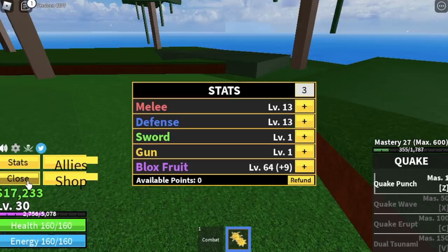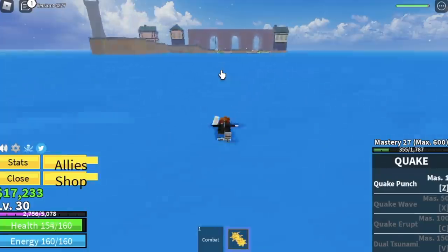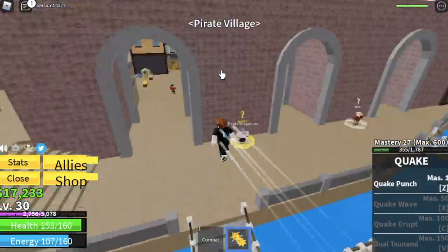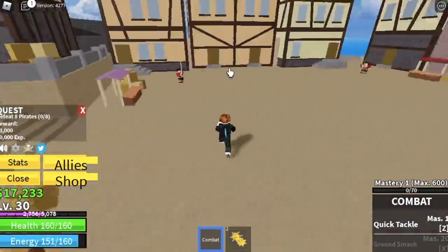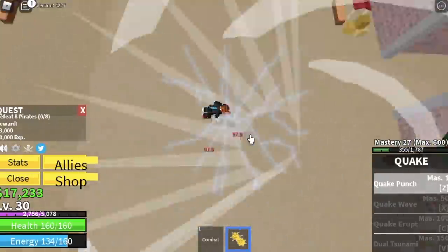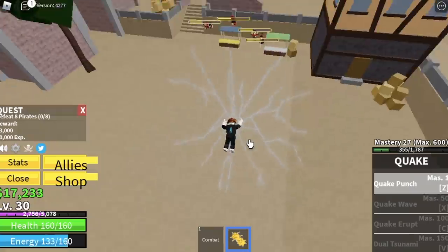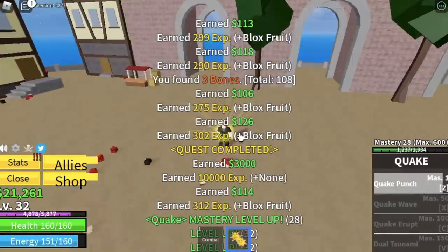Stat check: 64 Blocks fruit, 13 melee and 13 defense. So here is the Pirate Village — we're gonna start by defeating the Pirates. You need to defeat 8; lure 4 at a time. Use your Quake Punch to defeat them. Just be patient, everything will be fine. The goal here is to reach level 40.